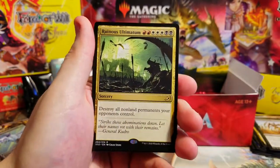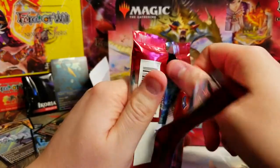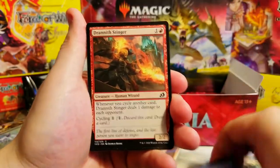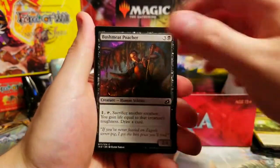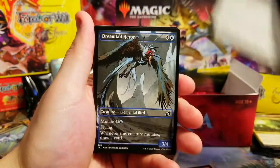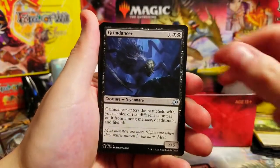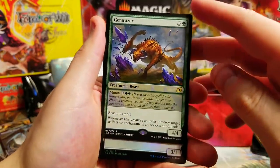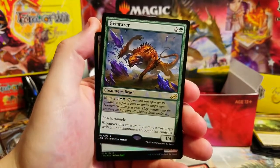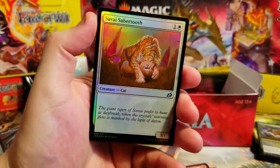What did you guys pay for your Ikoria box? Prices were kind of all over the place - 95, 100, 117, 107. I looked a lot and got mine for like $87, which wasn't bad. Heron showcase - pretty sweet looking, pretty creepy. Gemrazer - now there's a good rare, very nice. The showcase of him is really really sweet actually. Glad I got him. And a nice Sabertooth foil.